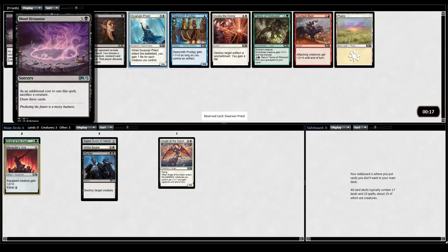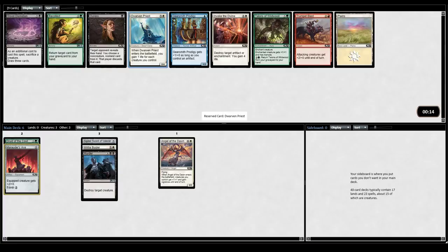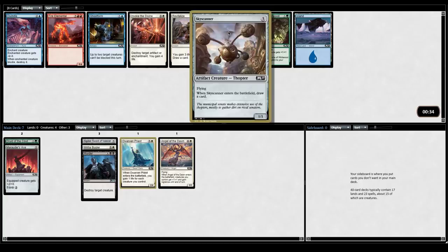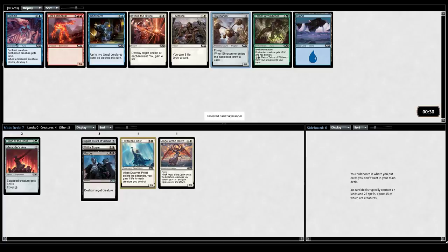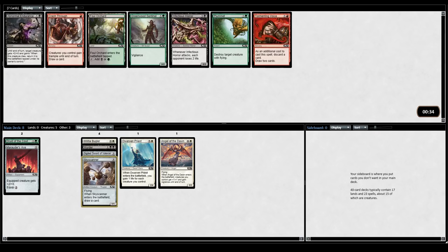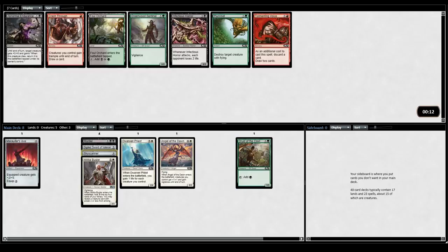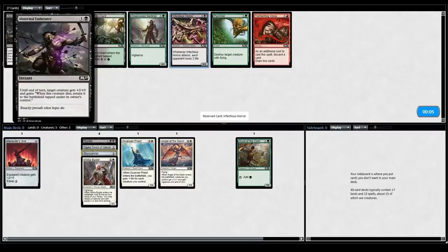How good is Blood Divination? Four mana? No, I'm going to take Dwarven Priest. Skyscanner — this is a great card to take when you don't know what colors you're in. I still don't see strong signals; there's a Dwindle that's pretty good, but we're just going to take artifacts. This is great with the sword, good with the Axe, good with the Bugler. There's Infectious Horror in black — it's just a four mana 2/2 though. Green does not look particularly open. This has been a very difficult draft. I guess I take the Horror over Abnormal Endurance — actually this seems better than the Horror, especially if we're playing stuff like Skyscanner.